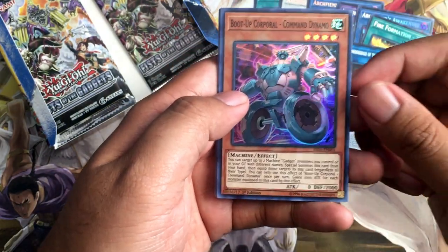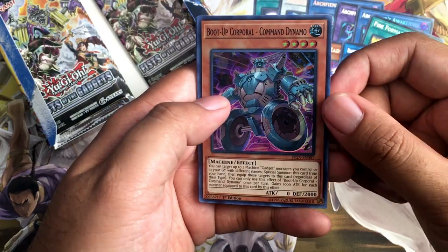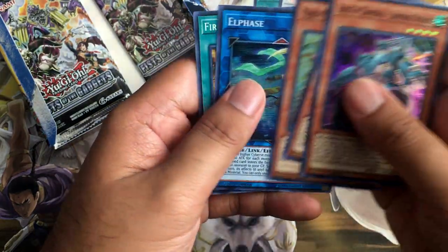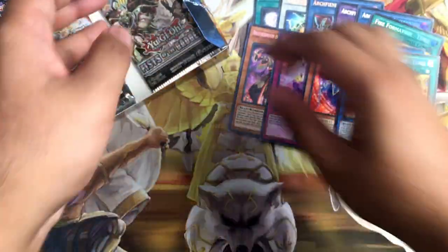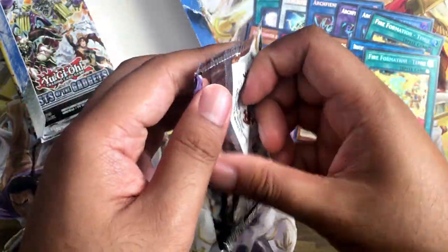Boot Up Corporal Command Dino. Finally we got some of the new Gadget support — I don't really remember. Another Snake. Majesty Maiden. El Faze. And Secret Rare Fire Formation Tanki. If I get a third copy of that, I'll be very happy. I don't need to buy it.